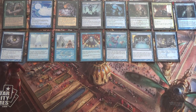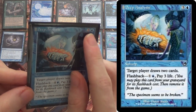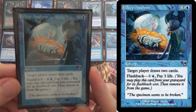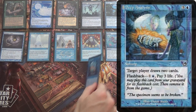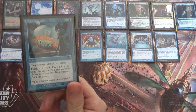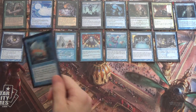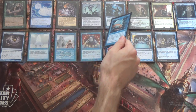Here's maybe the weirdest one — shoutouts to LSV for this. This is Deep Analysis. You're probably not casting it for its full cost. It's a Sorcery: target player draws two cards. Its flashback is one blue, pay three life. The reason this matters is, when you mill your deck, you'd like to win on the spot — on the turn you get Laboratory Maniac out. But what if you don't have any draw spells in hand? If you have Deep Analysis in your graveyard, you can just flash it back. So you need any draw spell in hand, or have Deep Analysis in the graveyard, and you're set.